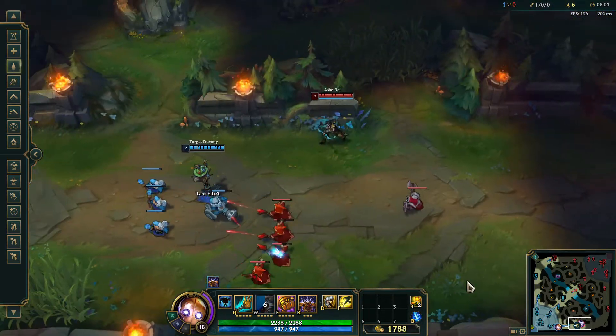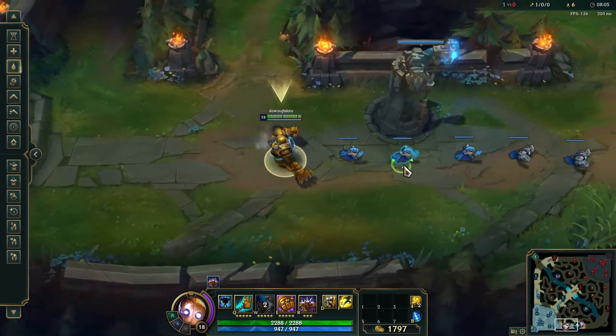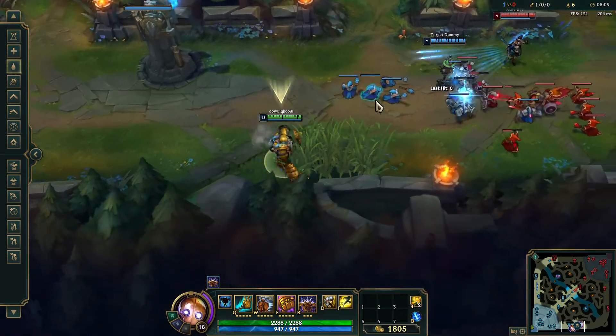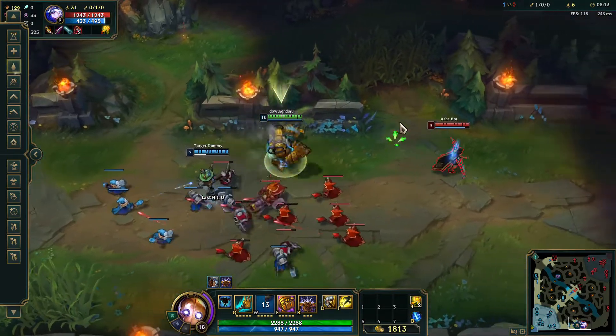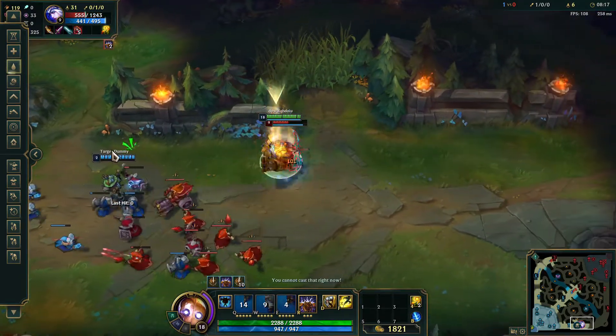He's obviously a support, so he supports the AD carry. His W is really useful if you want to close the gap — you charge in, come out of cover real quick, get away from the minions, get an auto in, and knock them up. That's actually his next ability.